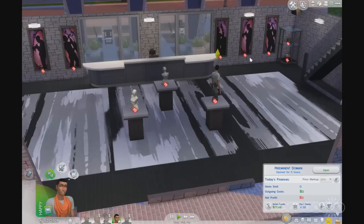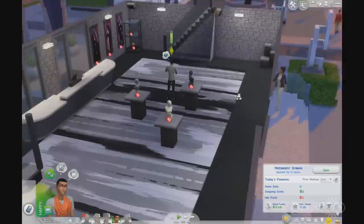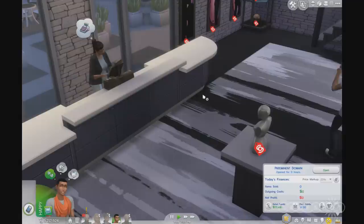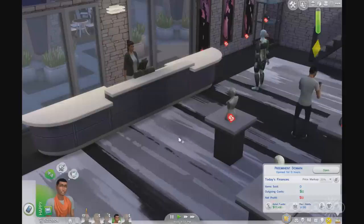We have some customers heading our way. You can put any theme on your retail store — this one is set up as an art gallery. But you could do woodworking and sell crafted furniture and sculptures. I really like doing the bear store — taking our new mannequins, dressing them up as bears, and then selling those outfits back to unsuspecting Sims in the neighborhood.